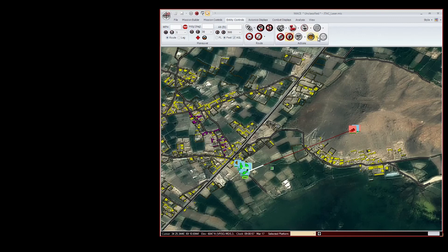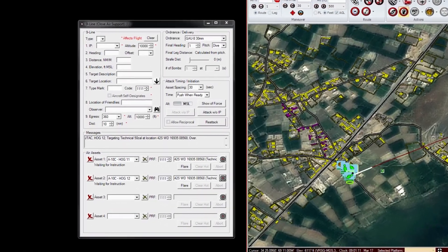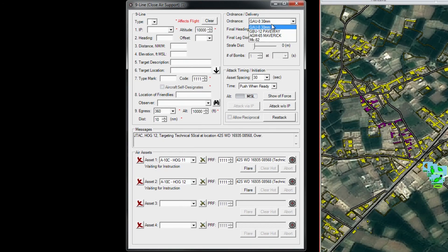On MACE, open the 9-line form found under the Entity Controls tab. Select the A-10s from the drop-down menu. Click on the Target button and select the enemy positions for both aircraft. Under Ordnance, select GBU-12. Select a final heading of 015 and a level attack with a final leg distance of 3 nautical miles. We are going to have one bomb per aircraft. Select 0 asset spacing and push when ready, since we need the bombs right away.